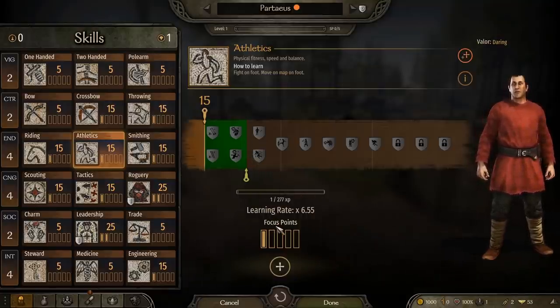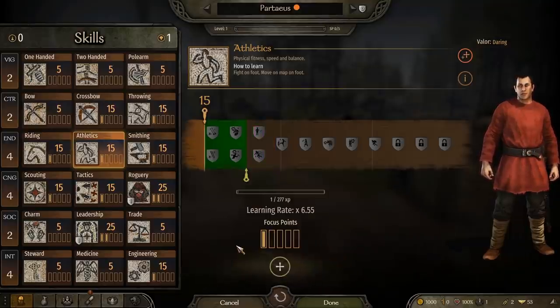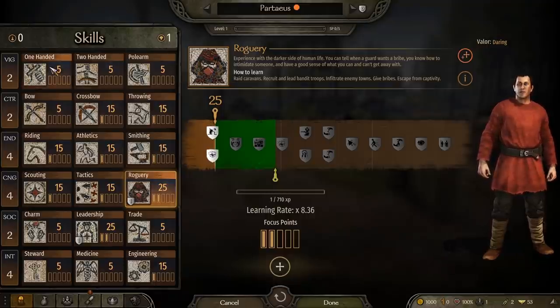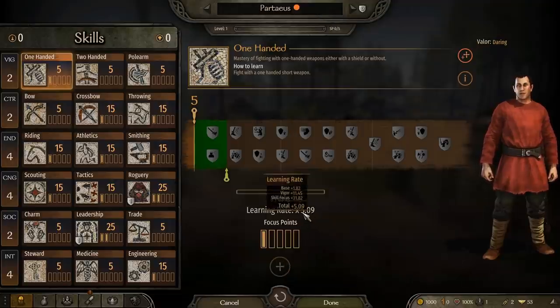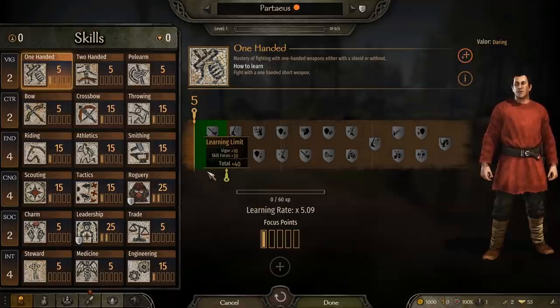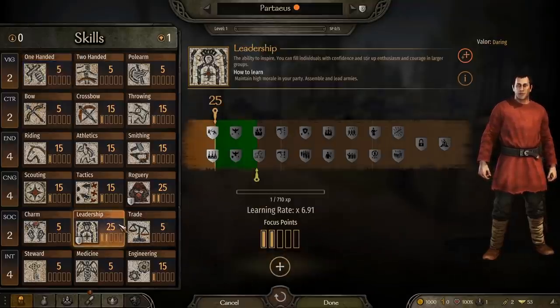Think of it like real life — the more you focus on something, the more quickly you learn about it, and the more of it you can learn. The number of focus points dedicated to each skill can be seen by these pips. New focus points are unlocked every time you level up. To apply them, select the skill you want to focus on and click on the plus sign here. You'll see the learning rate goes up, and the more you focus on the skill, the higher that learning rate will get. That means you'll be gaining levels under this skill faster the more focused you are. So if you want to max something out, you should focus on it sooner so you have that higher learning rate from earlier.